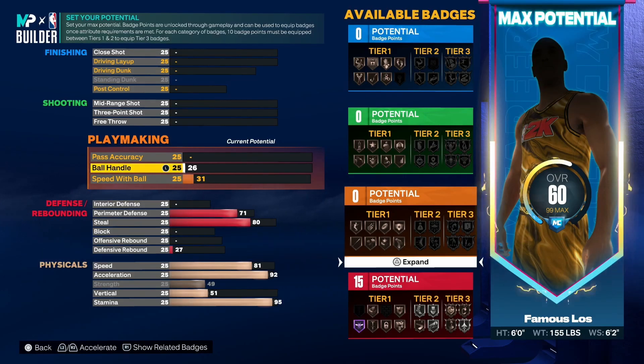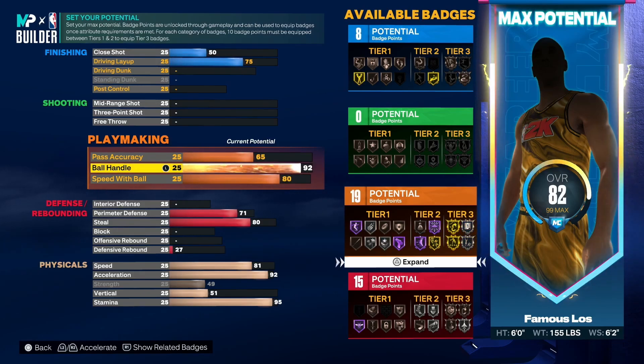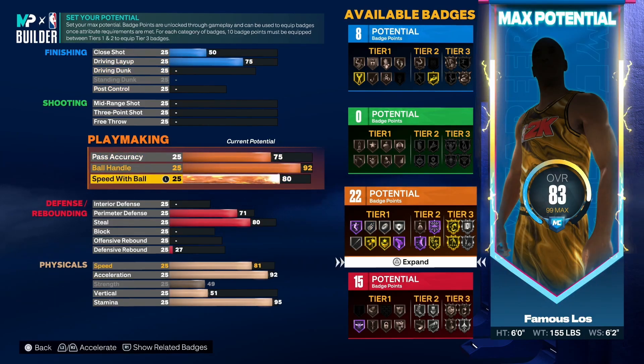Moving on to ball handle — it's Famous Los, you already know he be putting together the moves, Bink Bink crossing people up. We've got to give him a 92 ball handle so you get all the nice dribble animations you want. You take your pass up to a 75 and then you want to leave your speed with ball at an 80.